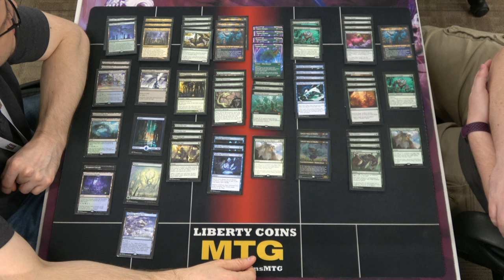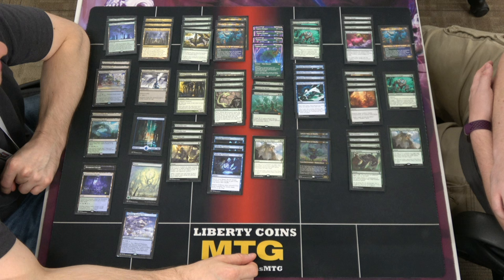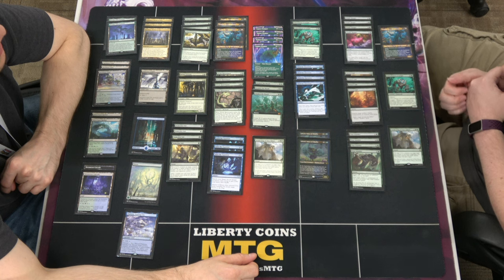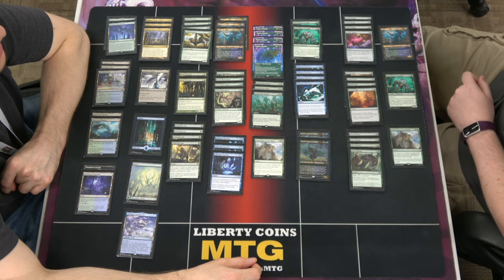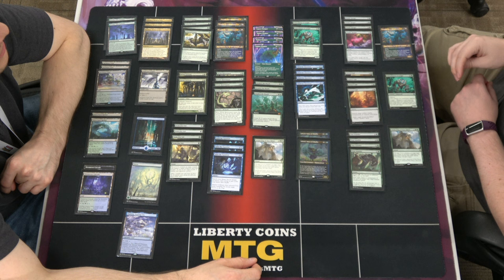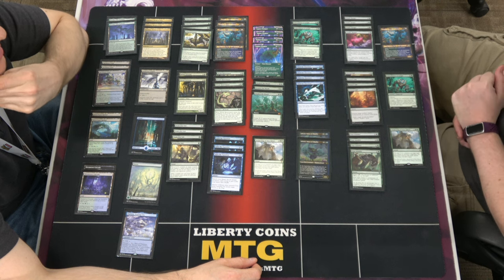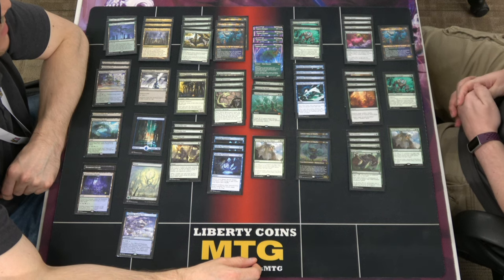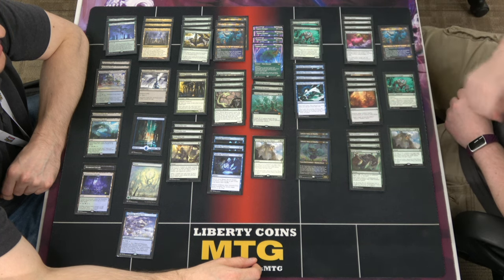Garrison's going to tell you to run Hydra's Growth — no, actually we talked about this. Tireless Tracker actually fits very well in this shell — it draws cards and doesn't necessarily need the life gain. The deck gets hellbent very quickly, commits to the board, and anything like a board wipe can be very detrimental. That's also another reason why I want to hit the tokens and not my own lands with the Tatiova trigger — so when I get board wiped I don't lose my whole mana base.